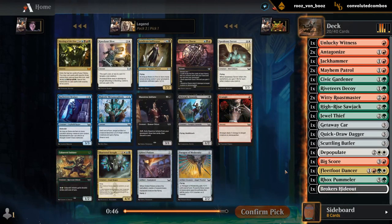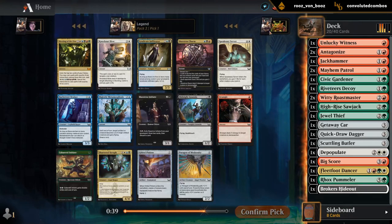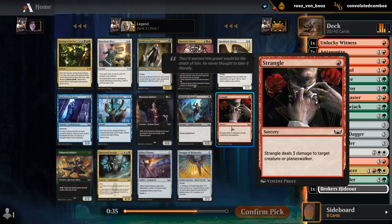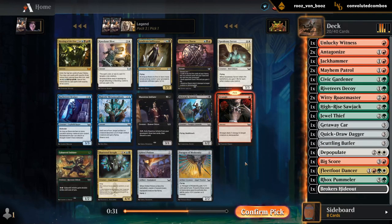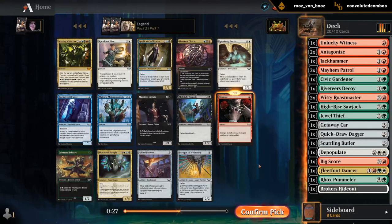Heading into the last pack. Opened a pretty fun one — Meeting of the Five, but that's not what our deck is all about unfortunately. I have very little mana fixing, so that's not gonna happen. We do have Strangle, so that seems like a fine pickup — just efficient removal. Hoping to wheel maybe Gilded Pinions as another equipment. Nothing else I really want.